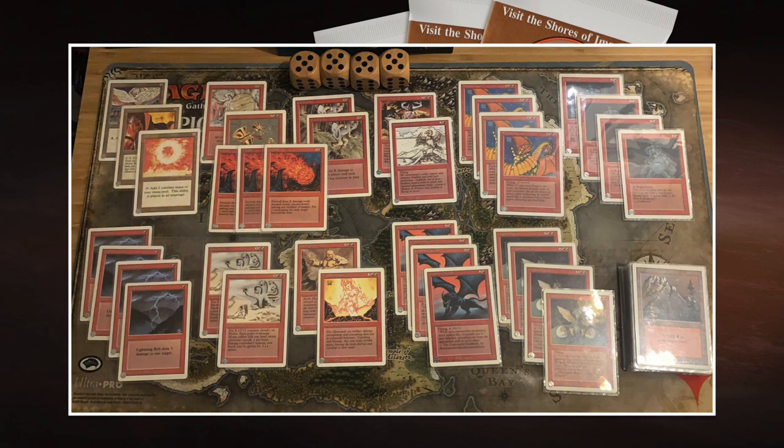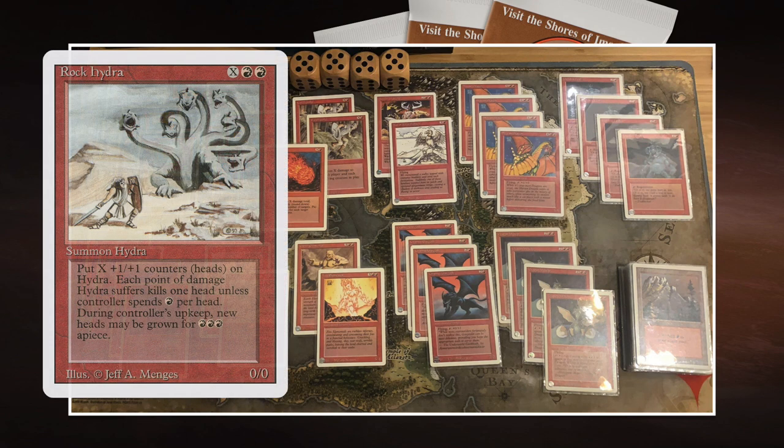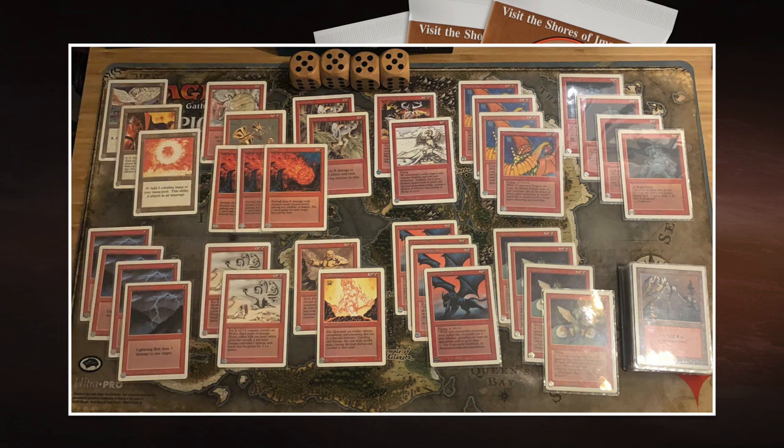Looking back at the creature base, there's one other creature I want to discuss: Rock Hydra. It's a bit complex — 2 red and X for a 0/0 creature. You put X plus 1/1 counters (heads) on the Hydra. Each point of damage kills one head unless the controller spends one red per head to regenerate them. During your upkeep you can put new heads on by paying 3 red. So if you're playing it as a 5/5 and your opponent deals 1 damage and you can't regenerate, it goes down to 4/4. The Hydra is very sensitive — you need to keep enough red open. If you're playing mono red, it's a great creature. I'm really happy to see it in this brew.